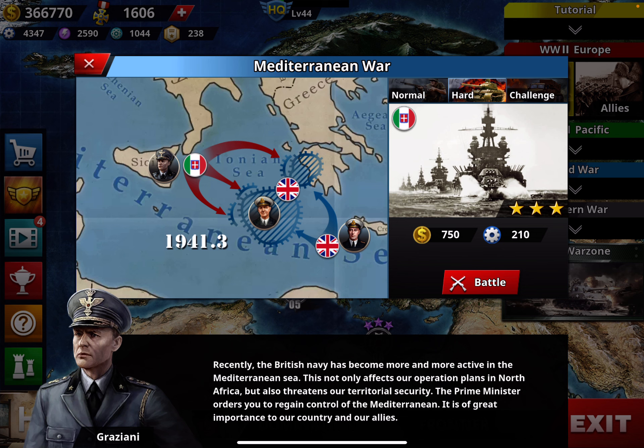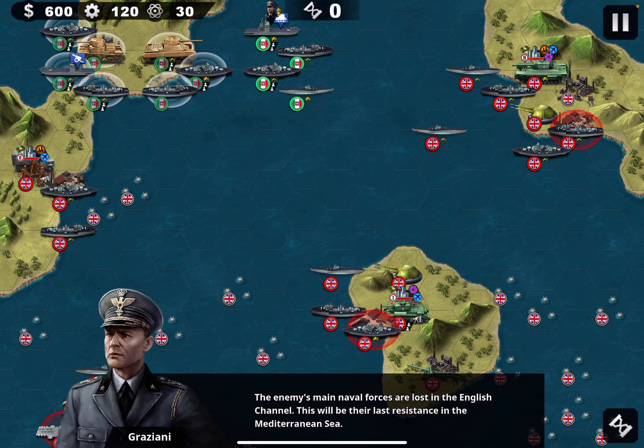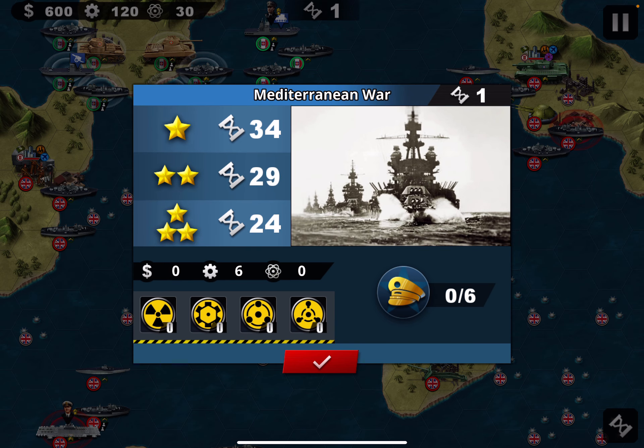Today we're going to do mission 5 in hard mode: Mediterranean war, crippling the last remnants of the Royal Navy. The main naval forces are lost in the English Channel — this will be the last resistance. They take advantage of nearby islands to form a defense line and seek to limit our moves. Three stars in 24 rounds, six generals — let's try it.